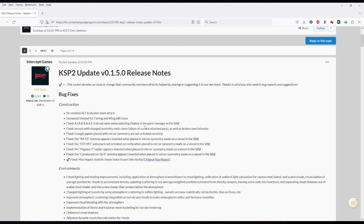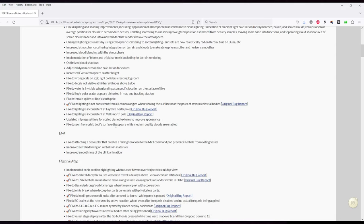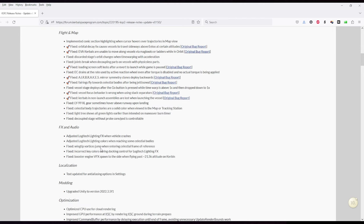Among the fixes were fixes to the air brakes and various parts, environmental fixes which were more visual, and some flight or map fixes. But one thing that wasn't included was the sort of orbital decay situation around Minmus, among other things.